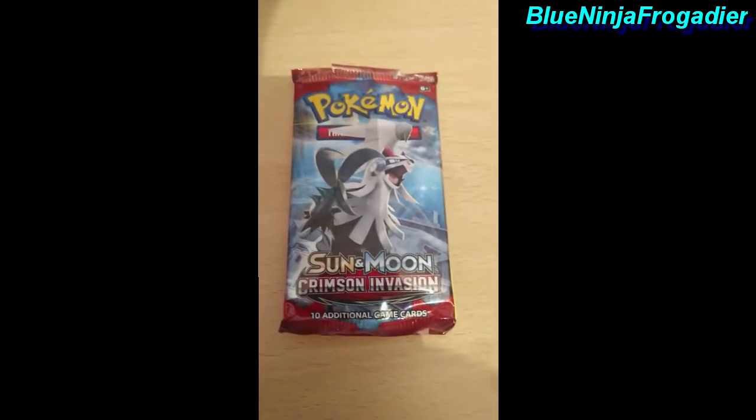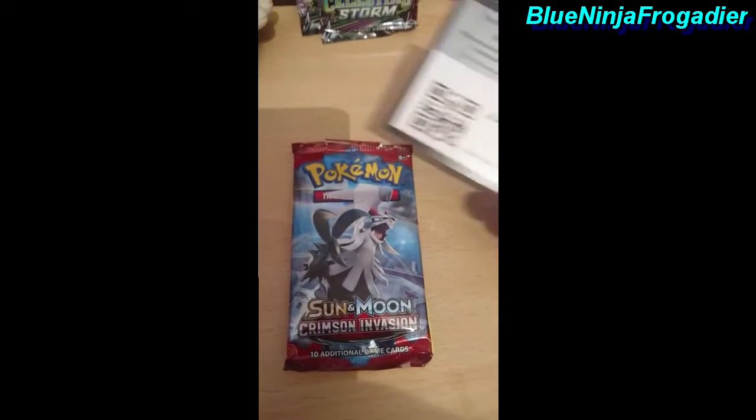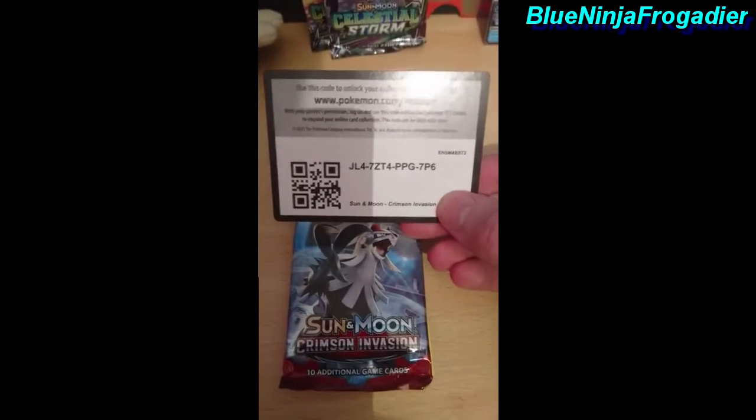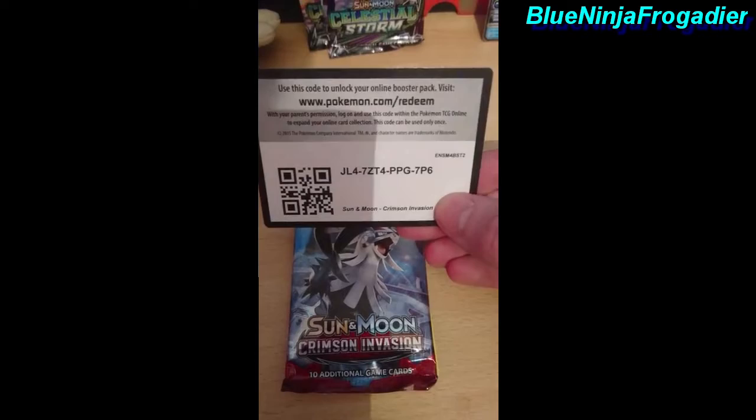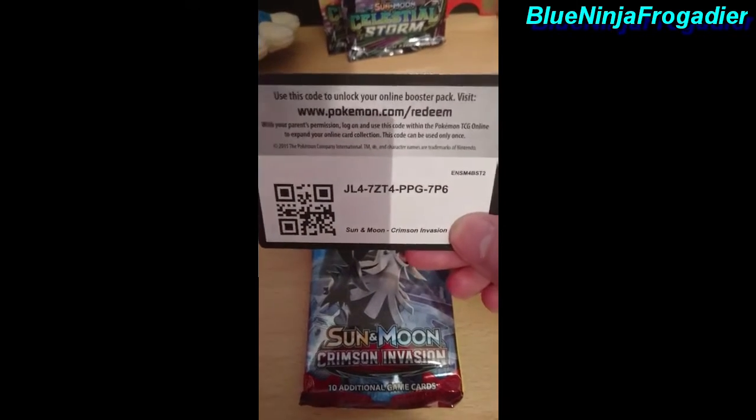Here we are with the Crimson Invasion. We got a green code but you never know. For you guys the code is JL4-7ZT4-PPG-7P6.